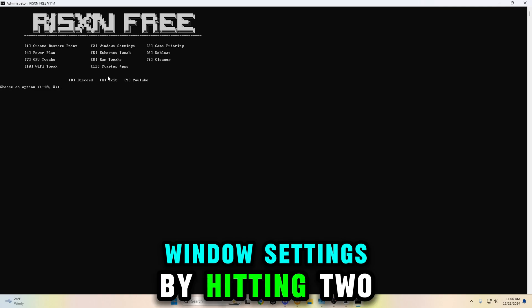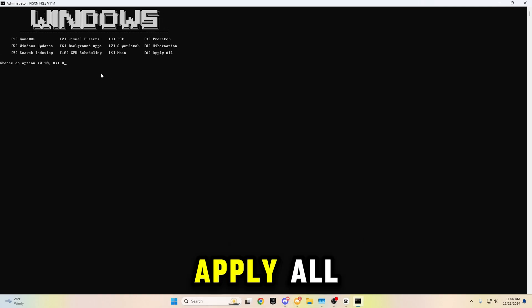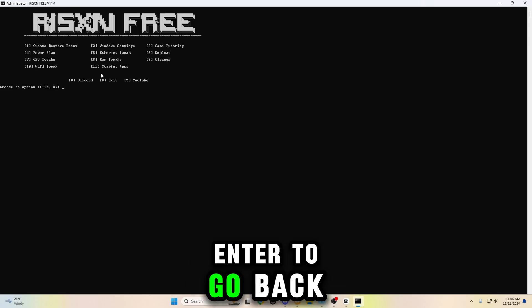Now I'm going to go to the window settings by hitting two, then enter. Now I'm going to hit uppercase A and enter to apply all. Then I'm going to hit X, then enter to go back to the main menu.